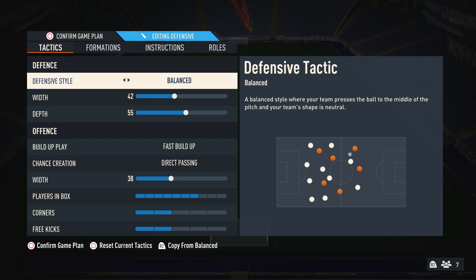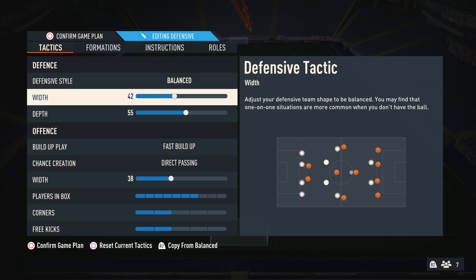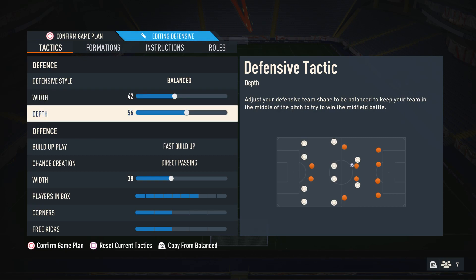For the defensive style, I like to have this on balance because I like to press when I want to press and drop off when I want to drop off. In Boras' video he had width on 40, but I like to have it on 42, just so it's a tad wider when defending, so you can deal with both narrow and wide opponents. For depth, originally this was on 60, but I like to have it on 55 because my defensive line was just slightly too high with the players I had. If I had high defensive work rates on my fullbacks, or meta centre backs like Van Dijk, 60 might work better — but 55 works very well for me.